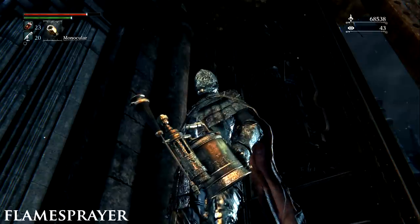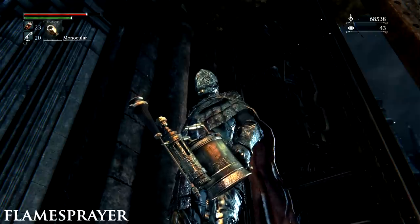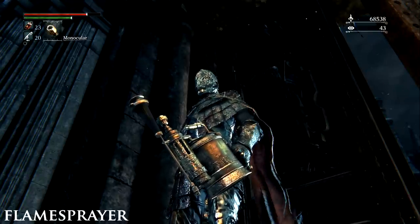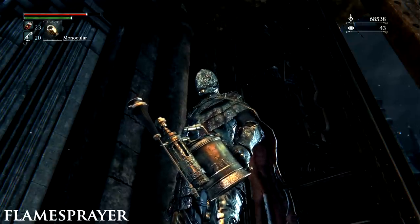The Flamesprayer. Speak to the NPC called Gilbert in the window right behind the central Yharnam lamp. He will give you the weapon once you have spoken to him a few times and defeated the Father Gascoigne boss. It will also eventually become available to buy for 8,000 Echoes from the Bath Messenger after progressing through the game.